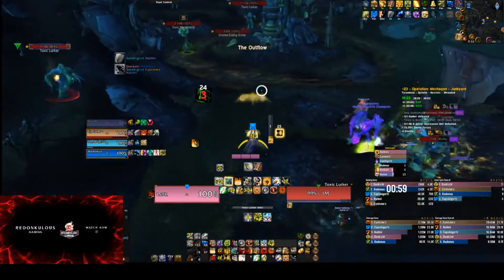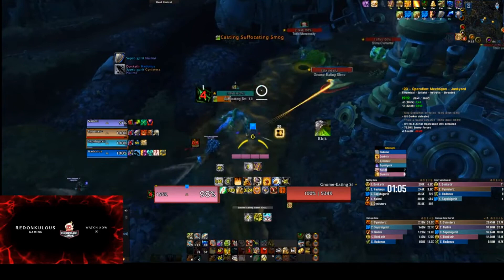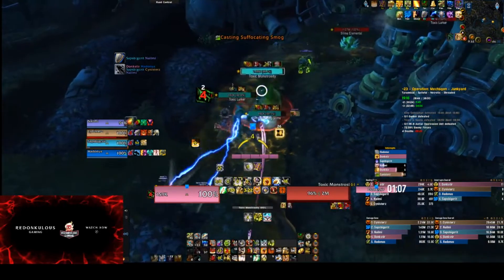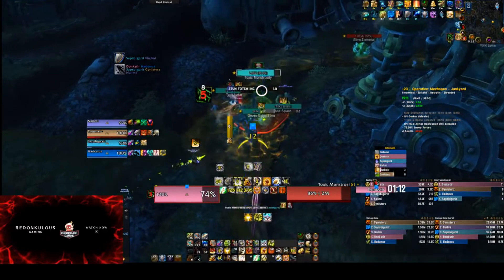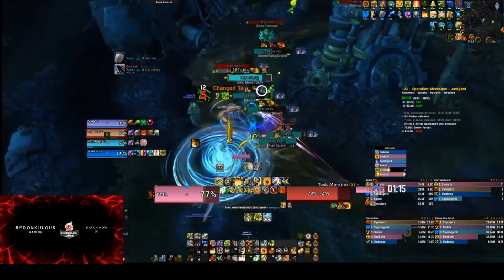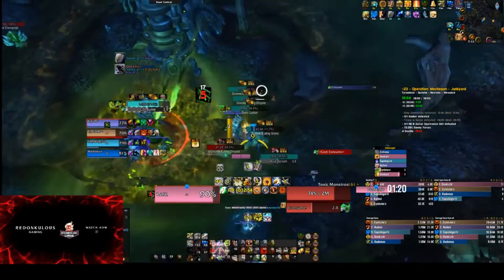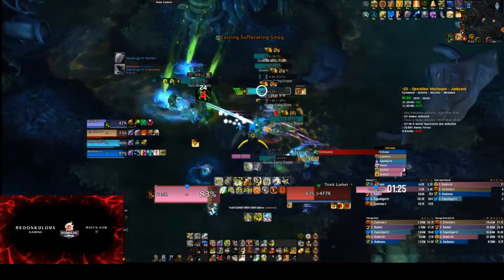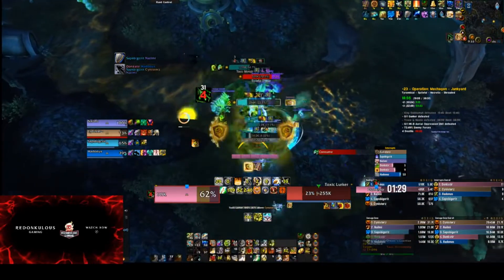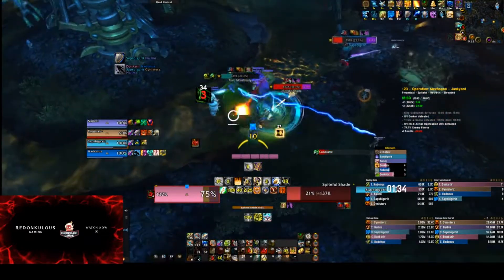I'm going off path a little bit here - I grabbed that toxic lurker and I'm going to grab the monstrosity along with another slime. I'd like to over-pull this area a little bit to make up for the crawlers not being pulled, because they are a decent percentage. But from here it's going to be fairly linear after we beat Gunker, heading on up to the last boss.